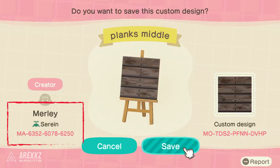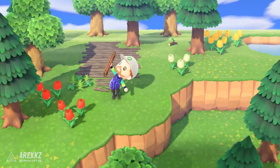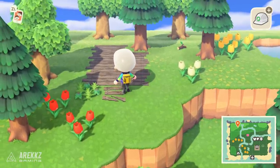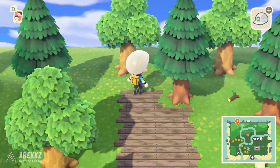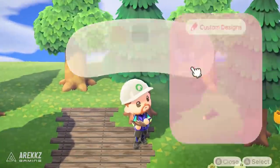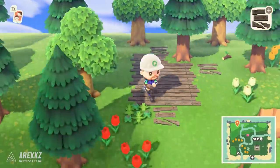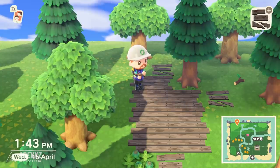Alternatively, if you're looking for something slightly more conventional that would go nicely in a forest, there are some nice dark planks of wood which you can snake between trees or lead up to a shed for a countryside feel. There are lots of different wooden plank designs including edge pieces for a frayed look, and even some broken planks to break up the regimented look. These wooden planks come from Merley on Serain - check the creator code on the left for all the different angle panels.